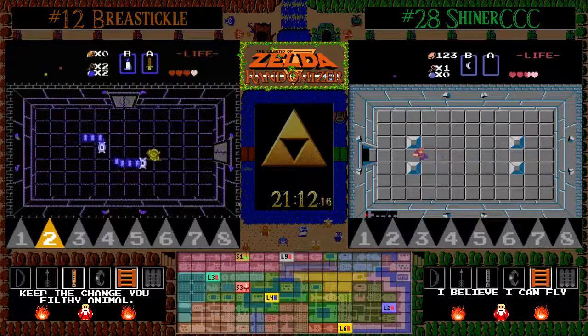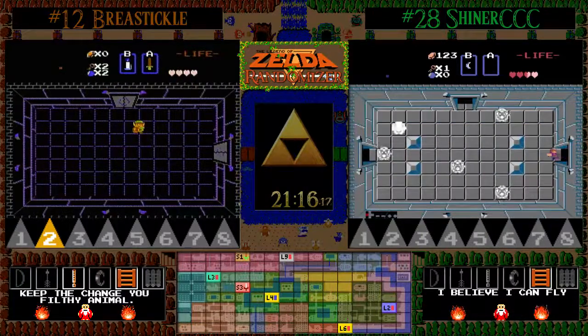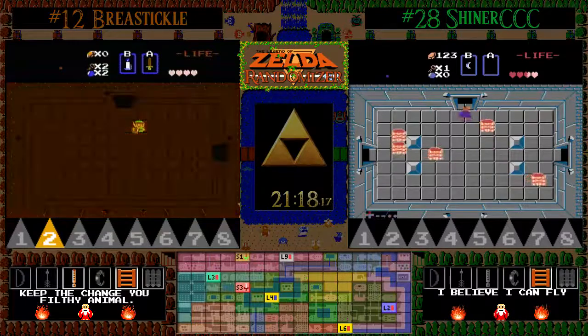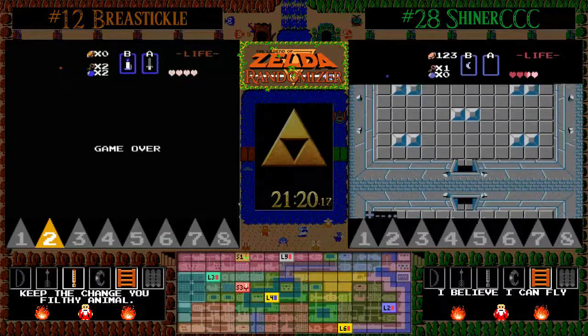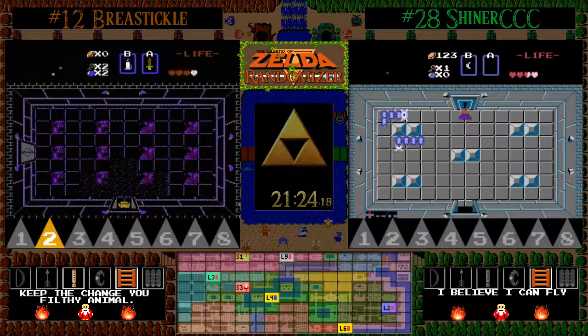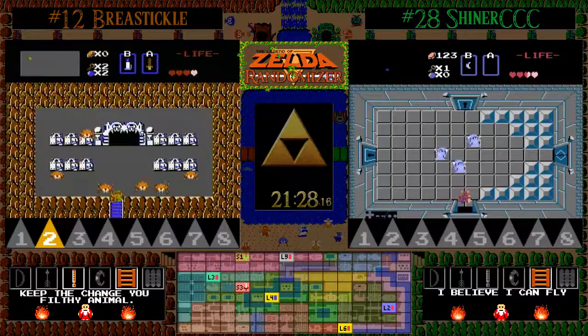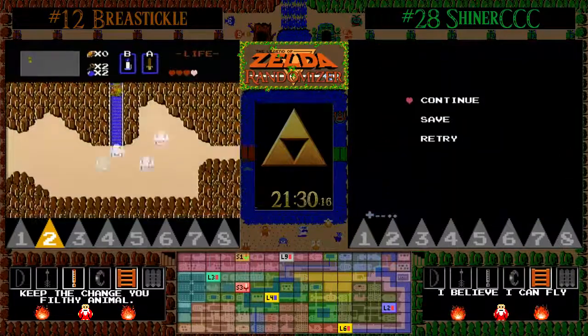This looks like level one. Three Wizrobe dungeons — that's kind of trolly, and you have to remember we're guaranteed four because Wizrobes will appear in level nine. This is definitely not the seed I would want to be playing if I was either one of these two. My goodness gracious — trolling abounds, and there are those blue Wizrobes.